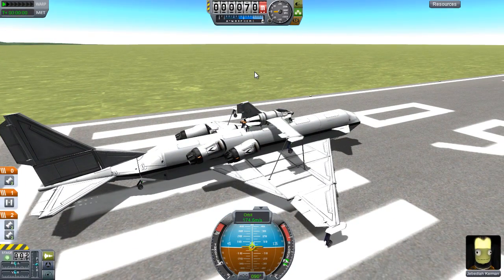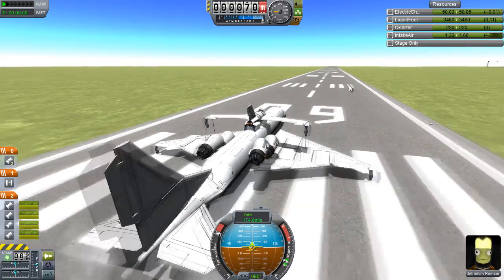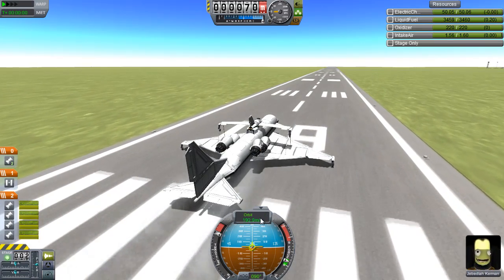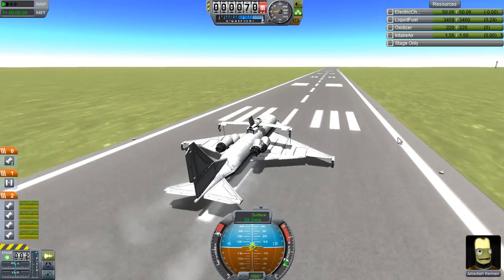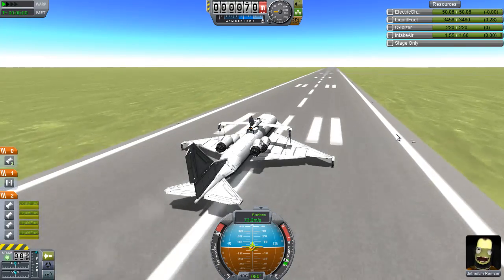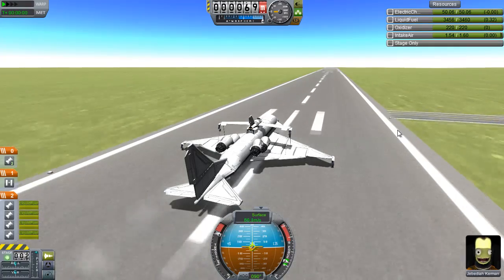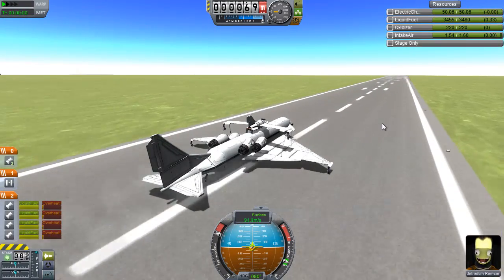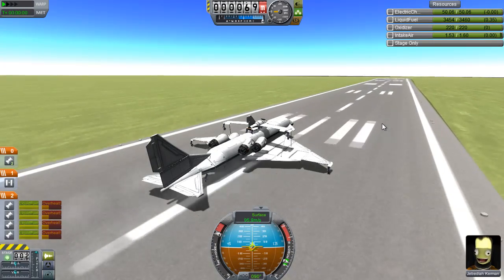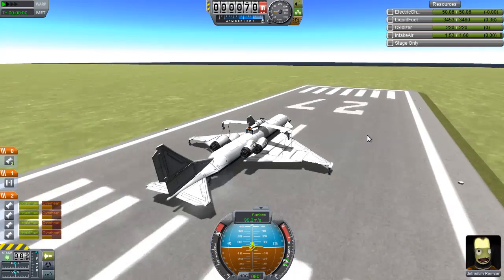Without further ado, let us get this. We have some flight instructions: throttle up, switch on fine controls — which I always do anyway — activate the first stage, take off very carefully. The carrier plane is a bit hard to control, we shall see about that. Retract the landing gear and throttle down to about two-thirds power once we are off.